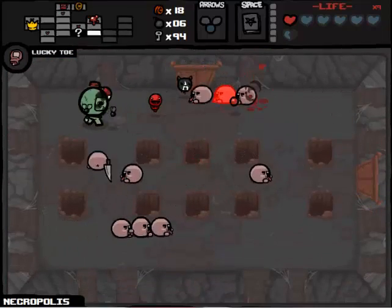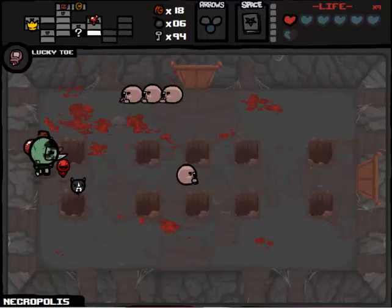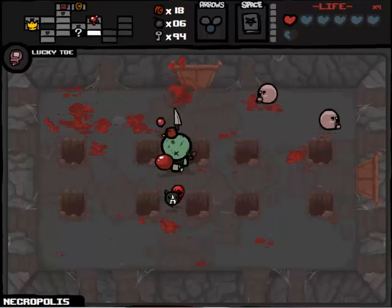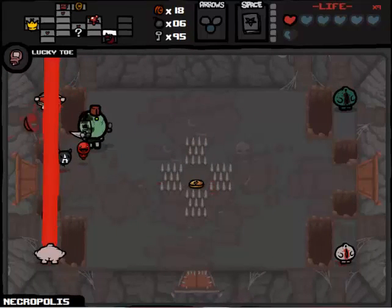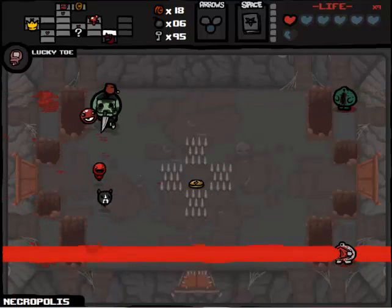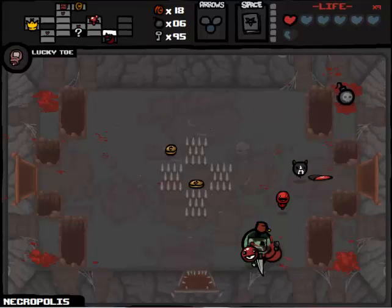But that all depends on a blood bank, ladies and gentlemen - that all depends on a blood bank. Which I'm kind of thinking at this point we might not be able to get. There is another curse room which I'm going to go to, because if there's a Guppy item in that curse room - if there's Guppy's Paw in that curse room, I've got to do it. There's a red chest - it wasn't a Guppy item, that's okay.